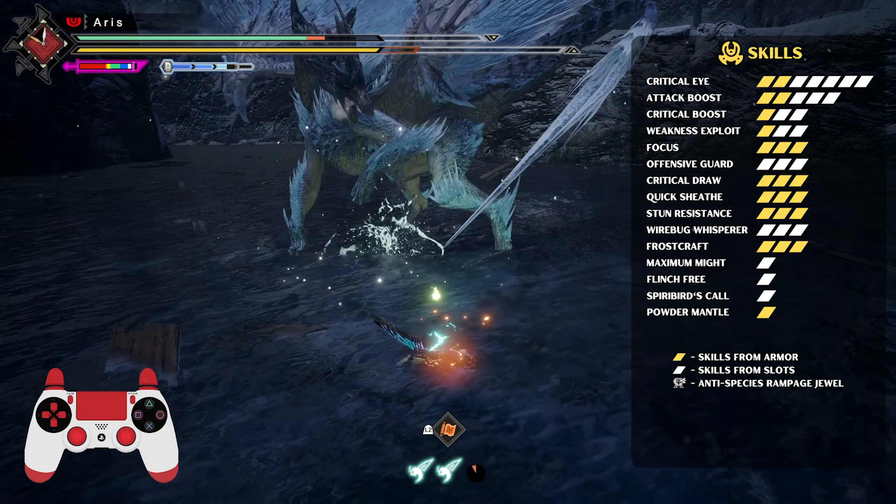Sunbreak's director Suzuki mentioned recently that we will have two new melding options in the fifth title update. Now we can add decorations. Reaching 100% affinity allows you to constantly land critical hits, resulting in consistent damage without the need for buddies to get your affinity up. We also have good offensive skills and some survival and quality of life skills like Stun Resistance. Also, we can use the level 1 slots on the armor to add Intrepid Heart, Flinch Free, or even Spiribird's Call. This makes the build really comfortable to play in any kind of situation, solo or multiplayer.